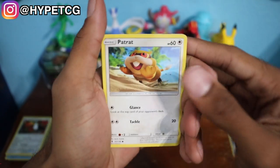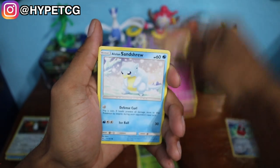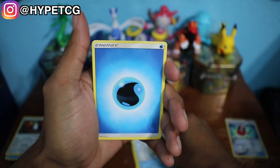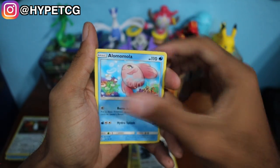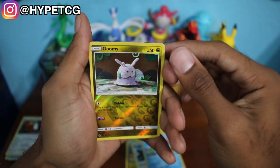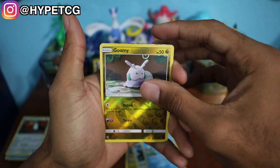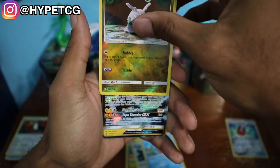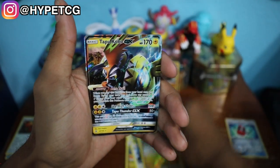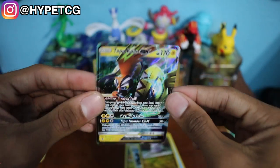We have a Raticate, a Gliger, a Bellsprout, a Cottonee, an Alolan Sandshrew, a Water Energy, a Slowking, a Bewear, an Alolan Marowak, a Gumshoos — and I think you guys see something that I see. We see a little bit of border action going on right there. Let's see what this is... and we have a Tapu Koko GX! There it is, you guys — very nice card right here to end off the video.